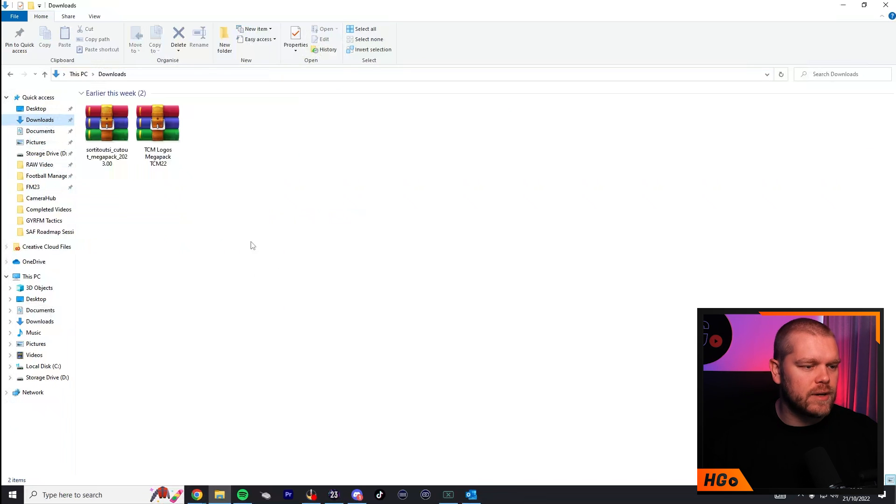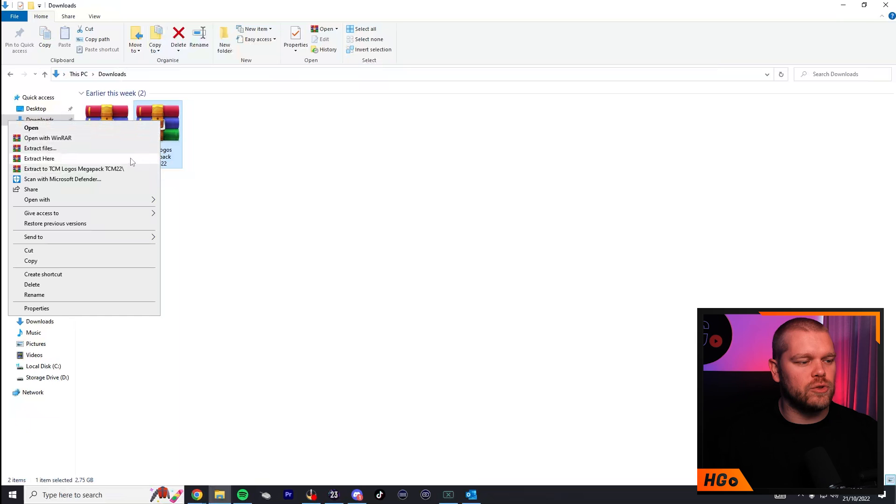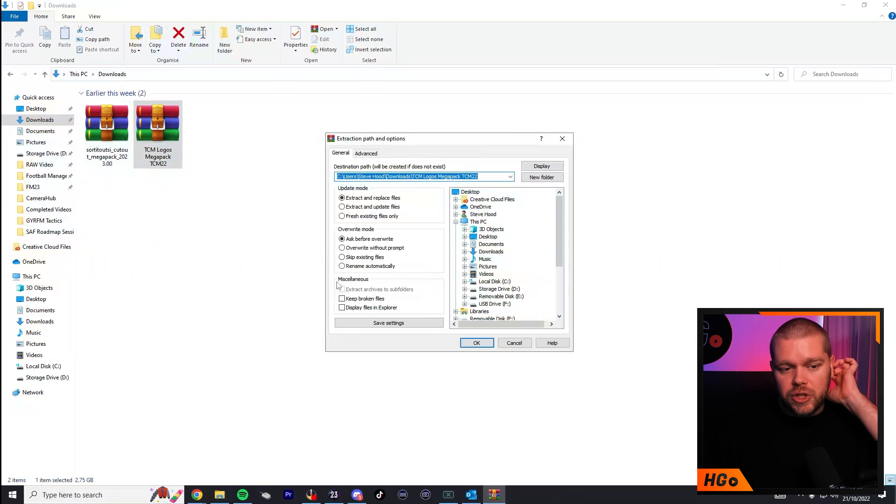Now go into your Downloads. I have the TCM Logos Mega Pack here and also the SortitoutSI cut-out face pack — I'll show you how to install that separately, but the process is relatively similar. I use WinRAR to extract my zipped files. It's completely free and completely safe — I use it every day for work. Find the TCM logo pack in your downloads, right-click on it, and click 'Extract Files'.